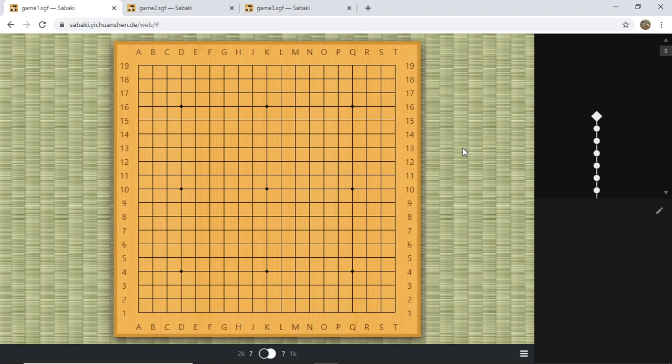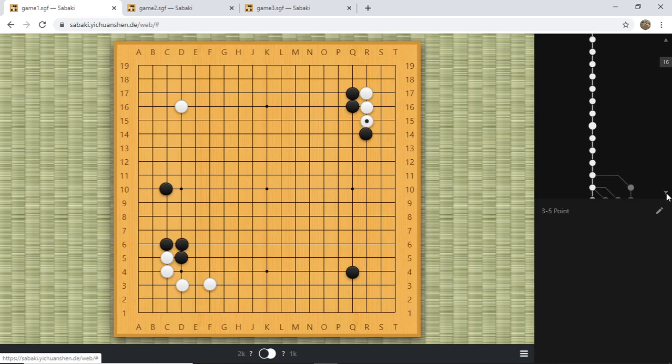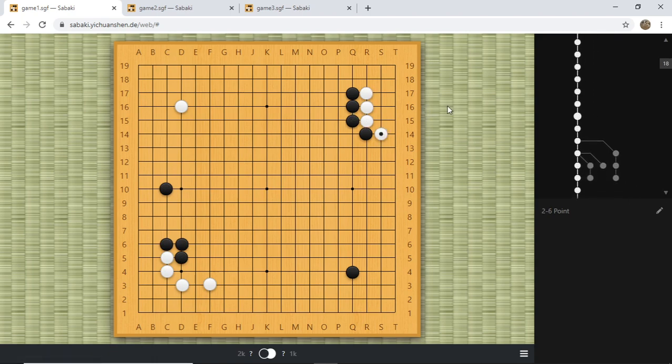I will be focusing on the early games for this review. So I picked three games. The first one is a 2 kyu vs 1 kyu. They opened with a double star in the 3-4 and played out a standard joseki — that's excellent. White goes for 3-3, a joseki I've also talked about. If you haven't checked my joseki series, go ahead — there are about 20 videos introducing popular josekis you can use to handle your early games.